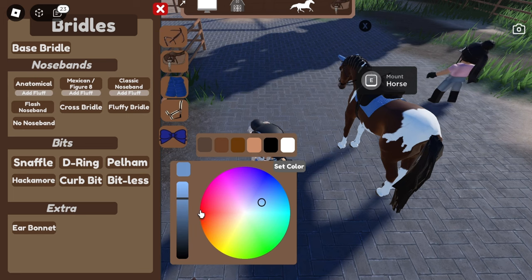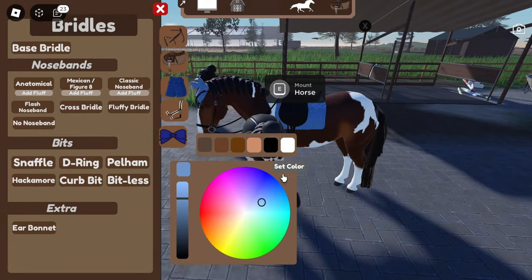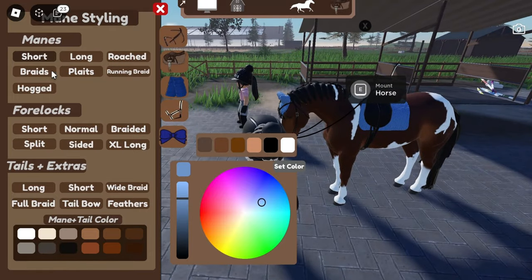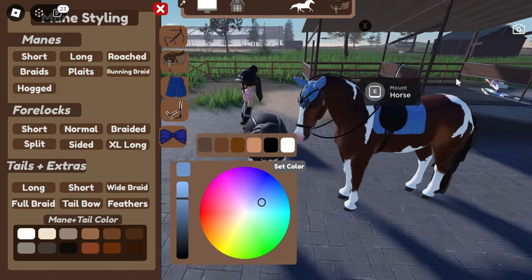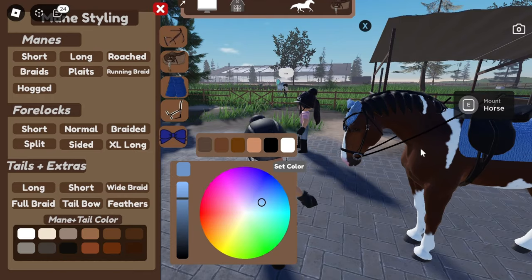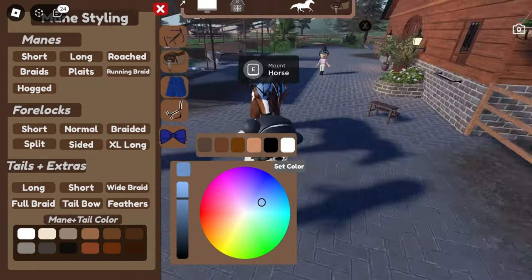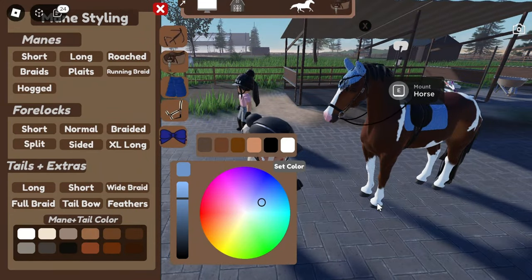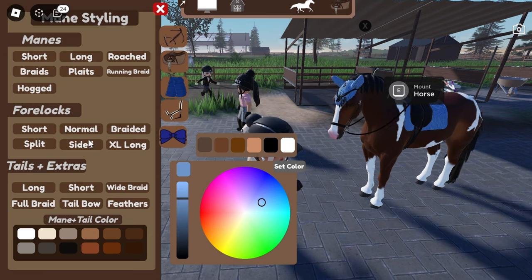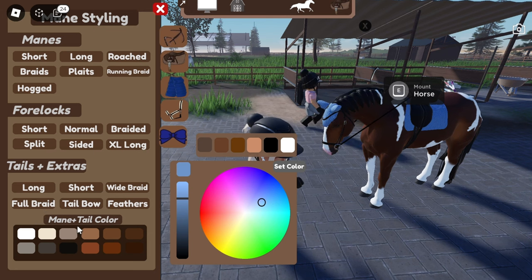I'm spending way too much time on this, but can you make the saddle light? That looks really cool, but I'm gonna go with black for now because it kind of matches everything. And then — oh, we have mane styles! I'm so happy about this, we did not have this in MSC. Should we do short flats, running braid, long? I think I'm gonna do short because it looks quite neat — there it is. Actually let's do the short forelock too, and maybe the long tail.